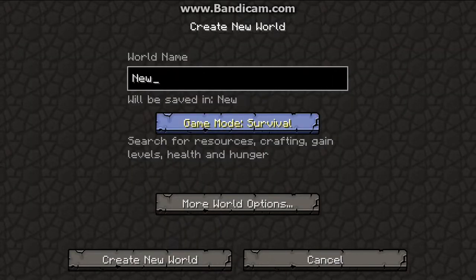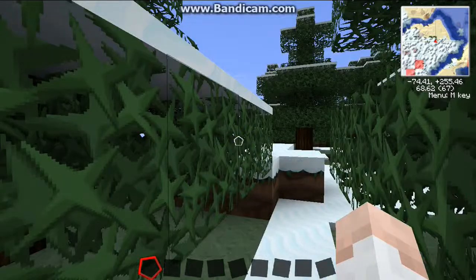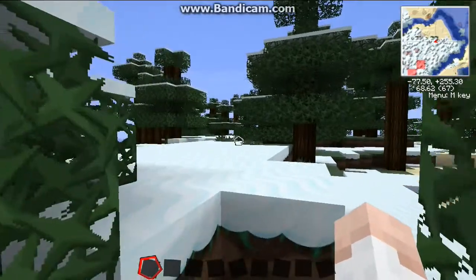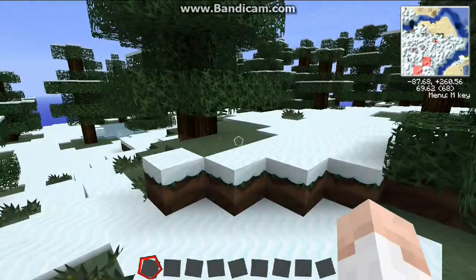We'll create a new world, we'll call it Simon, we'll make this creative so I can show you what it's like. Create a new world. Hey guys, so as you can see on the top right we have a little mini map display, and this is a great feature.